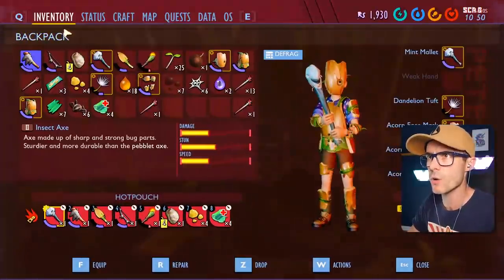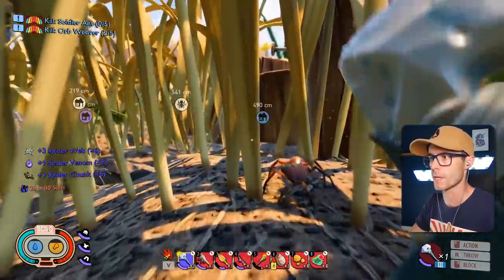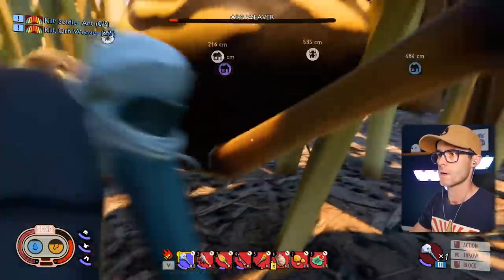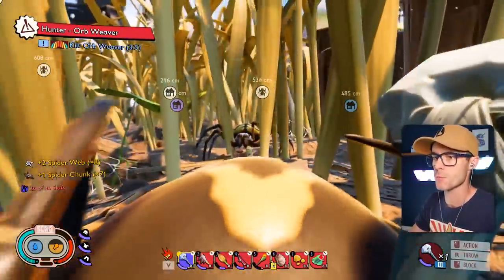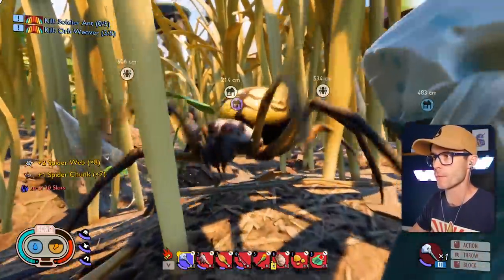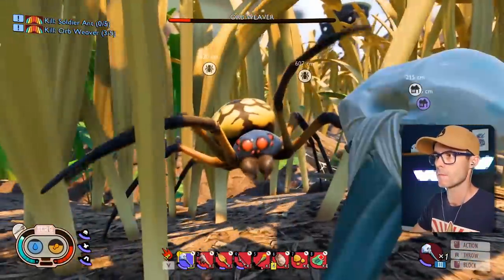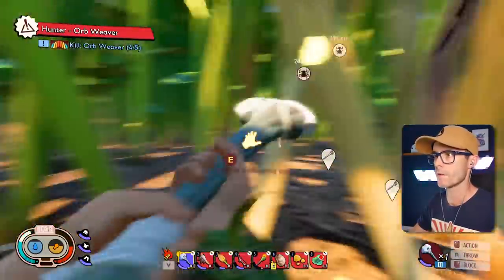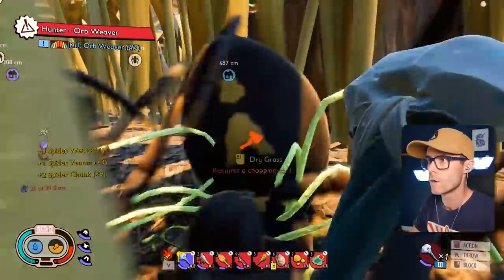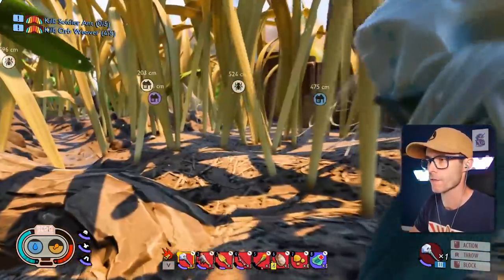What does this acorn stuff do? Max health. I thought it was doing something with my blocking ability, but it's just the max health stuff. Third one — I'm taking these spider bits, I'm feeling like I'm earning them. One more to go. Smash down a bandage — so glad I crafted a stack load of those.